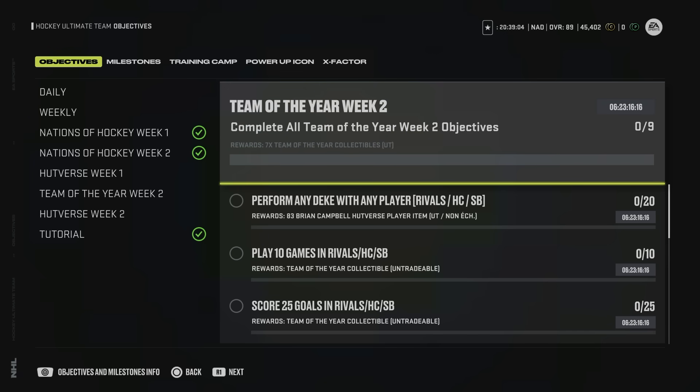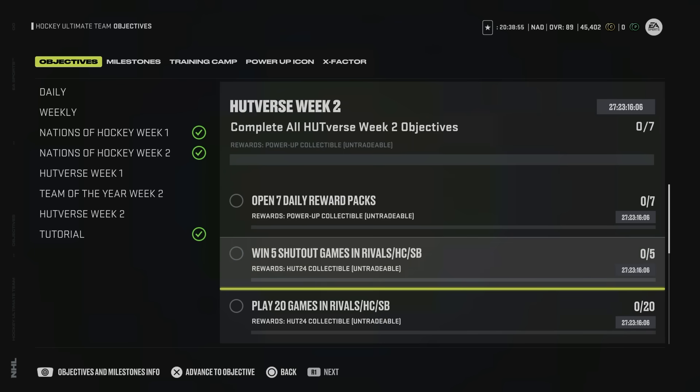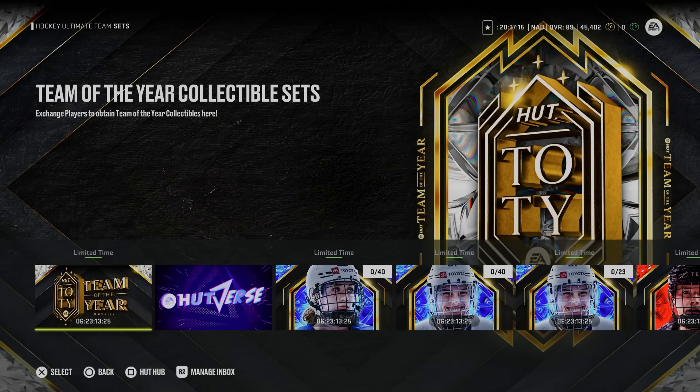At the end of this objective path you'll end up with eight Team of the Year collectibles, plus seven more for completing the path, for a total of 15. That is a massive discount — remember every collectible was going for about 22,000 coins, so you're looking at about 330,000 coins being given away in Week 2. There will also be another objective path for all the HUT Verse items, and the five HUT Verse cards from Week 1 count toward your games played as well.